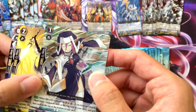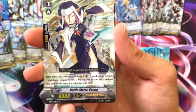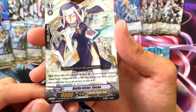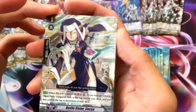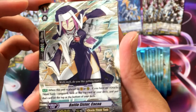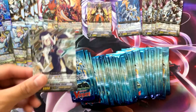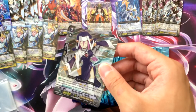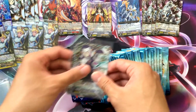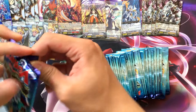Oh, SP! It actually is one I sort of wanted — Battle Sister Coco! I forgot that was the triple R in this set too. Place on vanguard or rear guard — if you have an Oracle Think Tank vanguard, put a card from the top or bottom of the deck. Really nice because I'm going to try out that new Oracle Think Tank Giza deck.